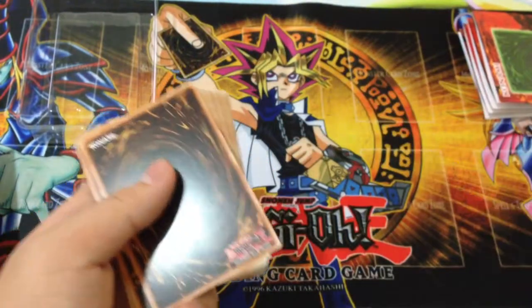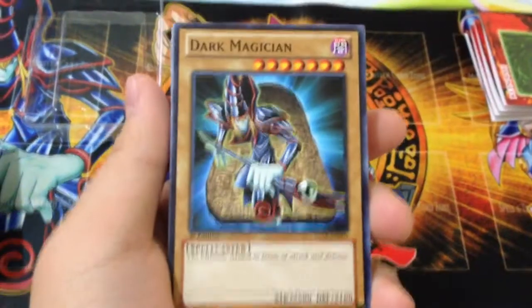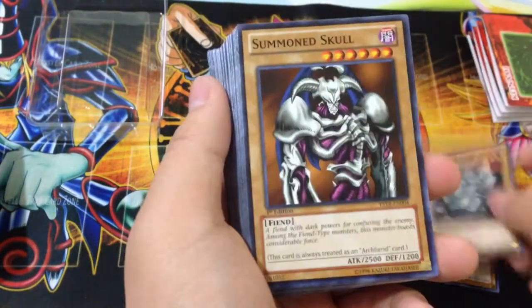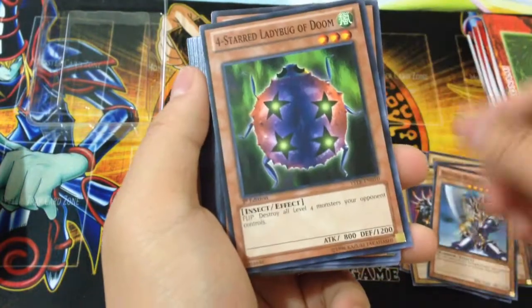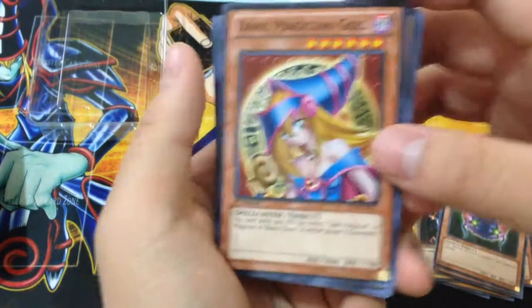Here is going to be our ultimate rare Dark Magician. Let's check out the deck. First off we have a common Dark Magician, Mystical Elf, Giant Soldier of Stone, Southern Skull, Neo the Magic Swordsman, Gemini Elf, Dark Blade, Kuriboh, Buster Blader, Four Star Ladybug — don't remember Yugi using that though — and Dark Magician Girl.